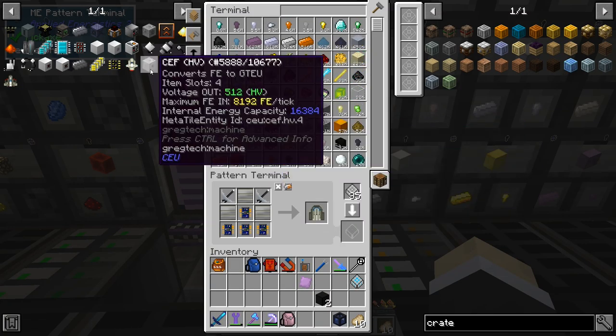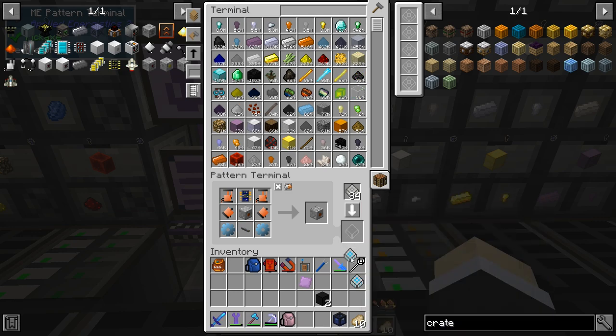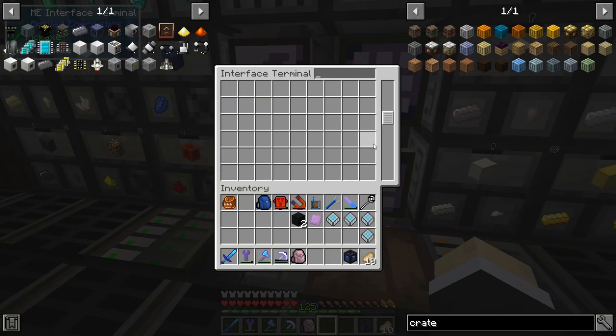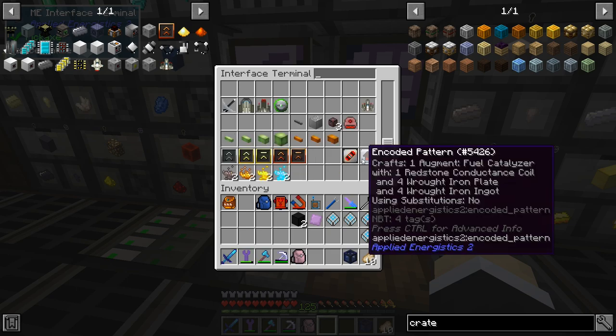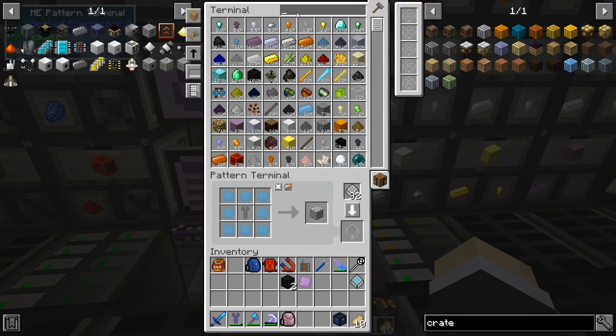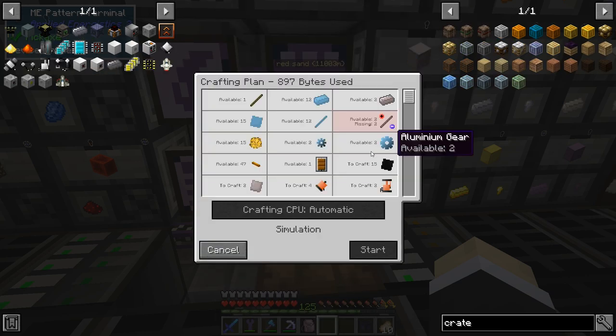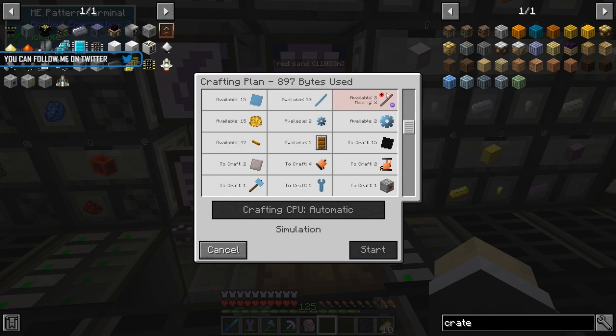We can simply do the advanced diesel generator. There's a couple of things here that are going to need to be crafted because I'm pretty sure we don't have those automated. Let's get here — I've got these, so that's good. Let's see, diesel — I'm not sure we're gonna have everything. Yeah we're making magnetic steel rod. I don't have a polarizer automated — that's one of the things we do need to automate.